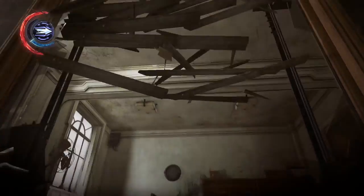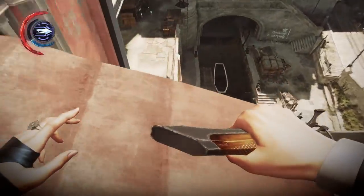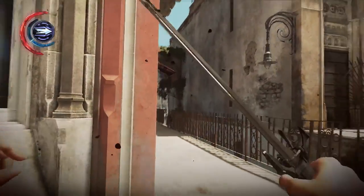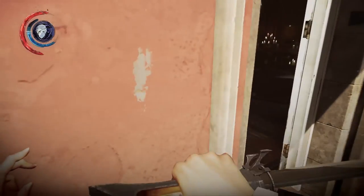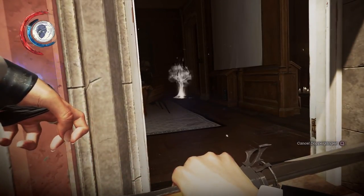First and foremost, grab your bone charm slots so you can equip all your bone charms — it's really important and helps your build a lot early on in the game. It's the first upgrade you should get. After that, go ahead and grab all the base upgrades for your crossbow. This is going to increase your crossbow's overall performance, the crossbow being our primary ranged weapon for this build. After that, grab the hardened bolt to increase the overall damage of your steel bolt — probably the most important bolt in the game.